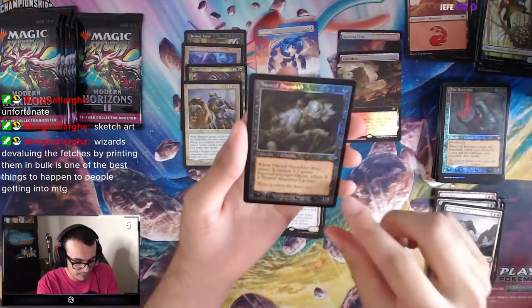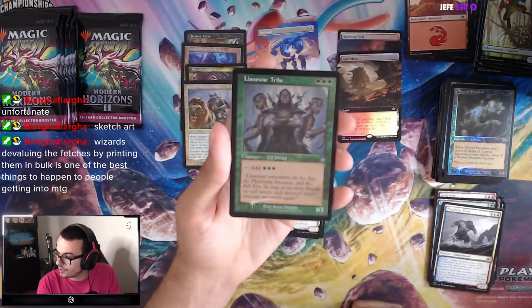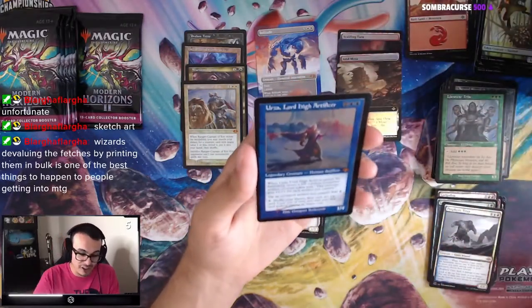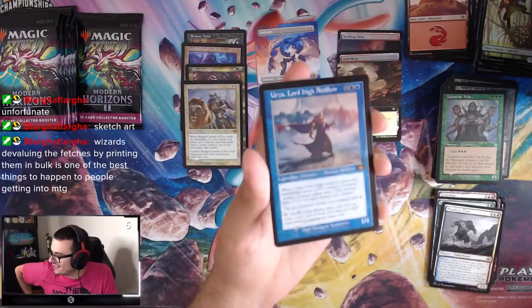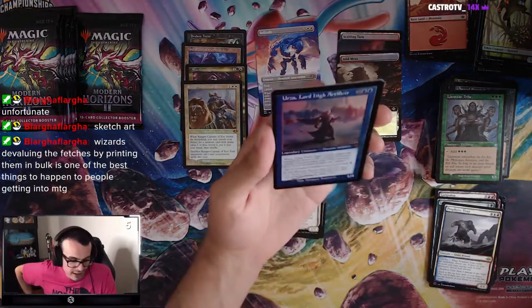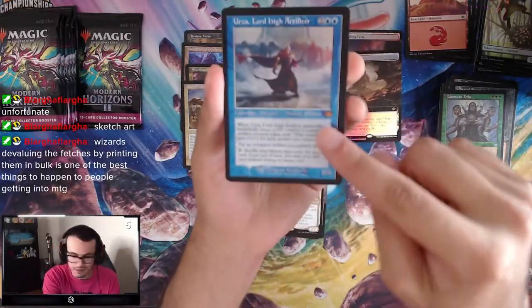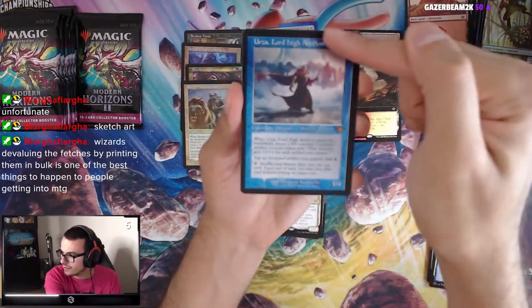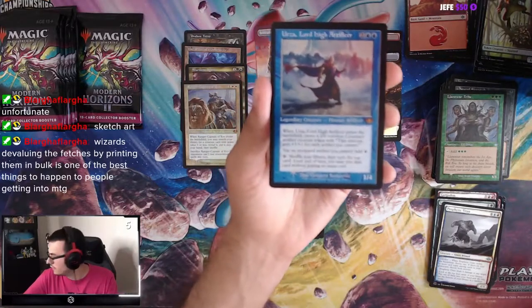Nested Shambler, Land of War Tribe — pretty cool to see in an old border. We have Urza, Lord High Artificer — Etched Foil! Look at that. It's also miscut — look at that miscut Urza, it's skewed left. That's pretty good though, it's a damn good card.